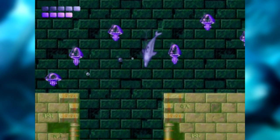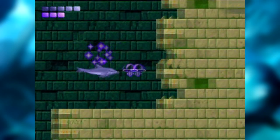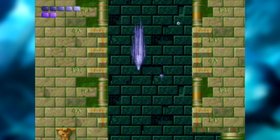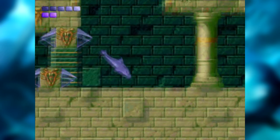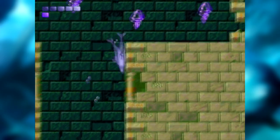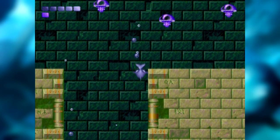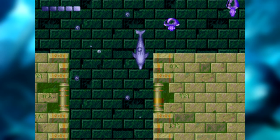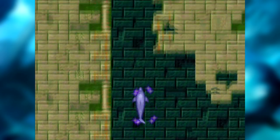Eu tinha que ter descido — não peguei o acesso garantido. É por isso que tinha um glifo ali embaixo. Vou ter que morrer sem ar aqui na Deep City? Vou tentar... Acho que vou ter que morrer sem ar mesmo. Talvez se eu continuar ele vá me jogar depois do glifo. Vou torcer por isso. E é exatamente de onde eu pensei que sairia.